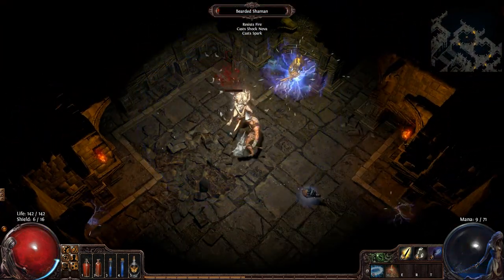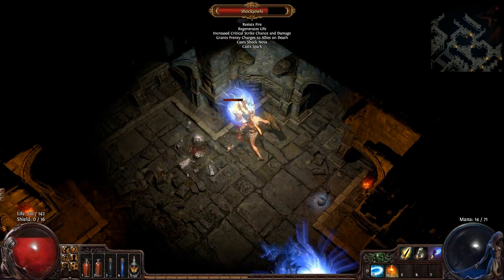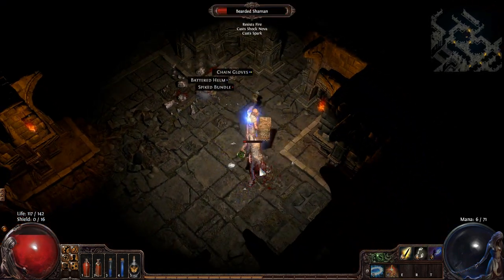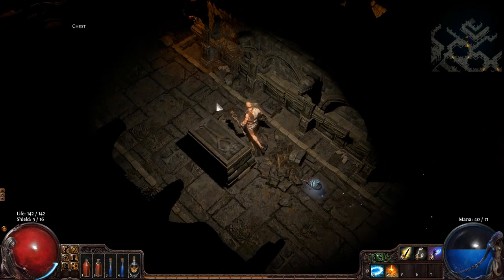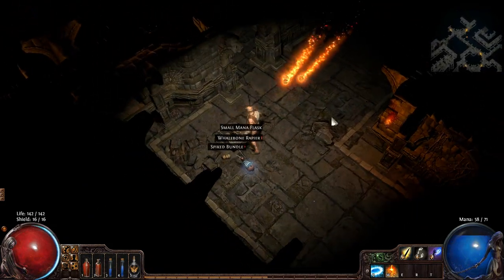We're just going to face tank whatever he throws at us. We're also freezing him so he's not able to cast anything, which is good. They didn't actually even bother to cast their little shield thing, which I'm really happy about — because I'm one-shotting them left and right, and that would do a crap ton of damage.